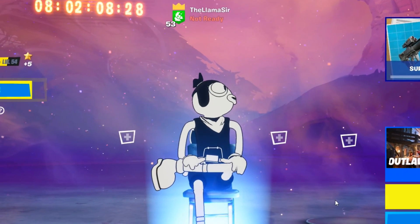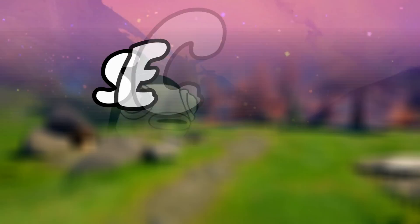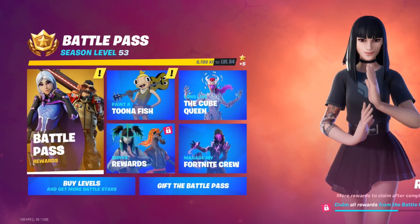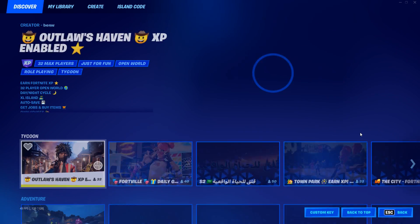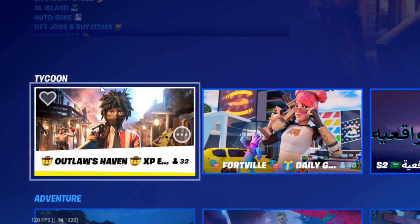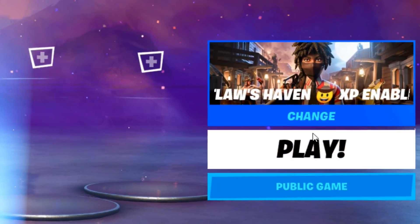Before we hop into the info about the trailer for the new chapter, since this chapter is almost coming to an end, there's actually a way to get XP incredibly fast. So if you're still trying to level up your battle pass or get the bonus rewards, this trick will help you a ton. You want to hop into some of the creative maps and find this one under Tycoon, which is Outlaw's Haven.